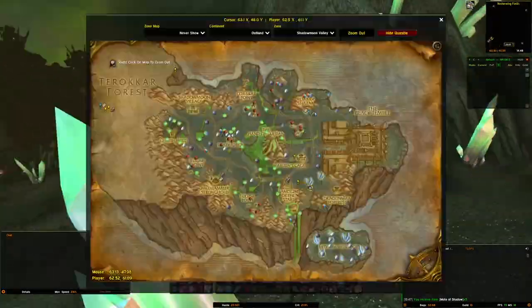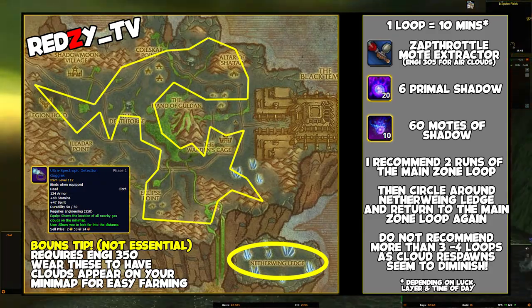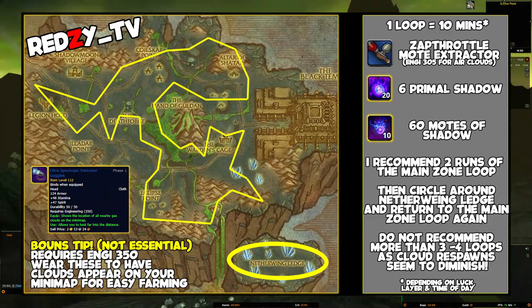In 1 hour. However, from my experience the best method is to stick to the main route shown on screen for 2 loops, then circle round the Netherwing Ledge and return to the main route for another run.